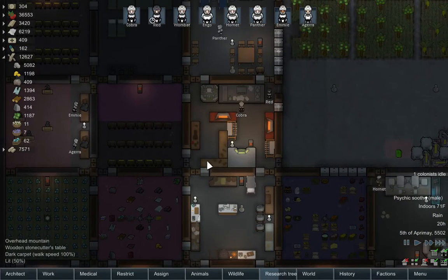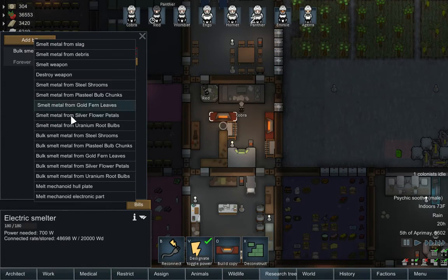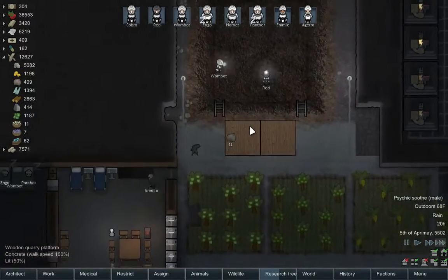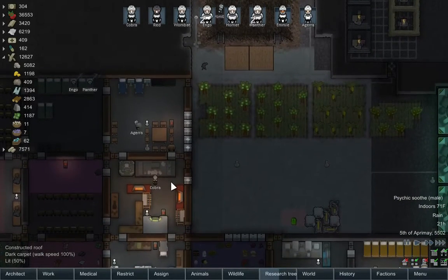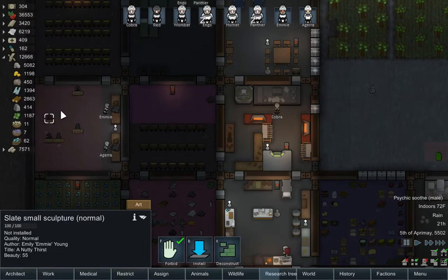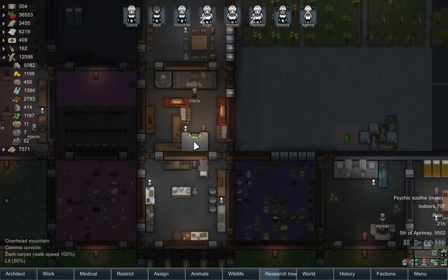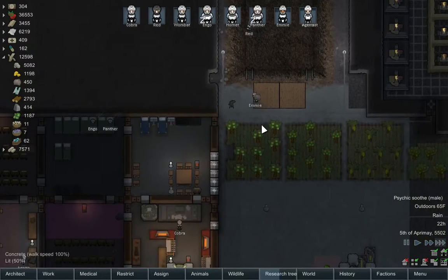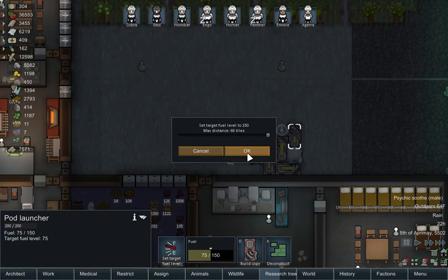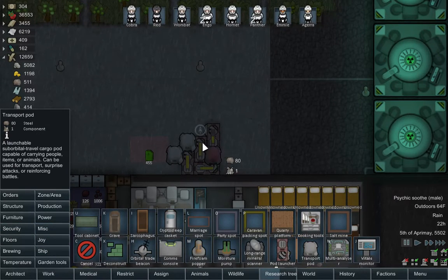Since we're sort of beginning to catch up on things, let's make one that's a little quicker. Get another one — I always forget how many we get. Alright, so we built this. Let's add more fuel. We need to build another transport pod.